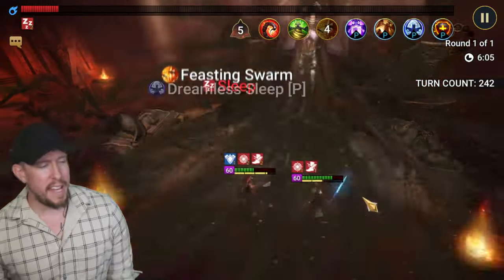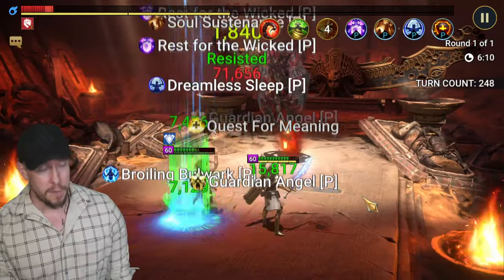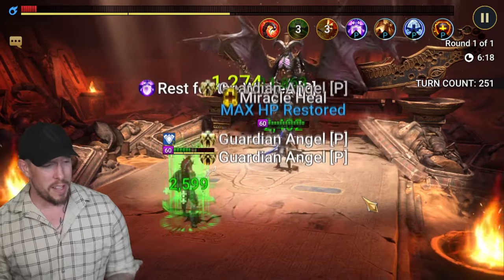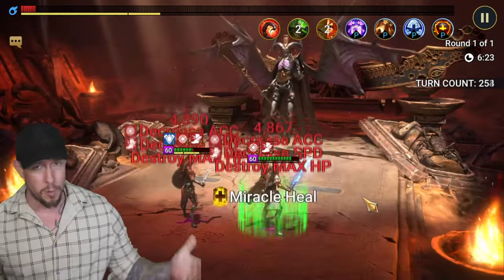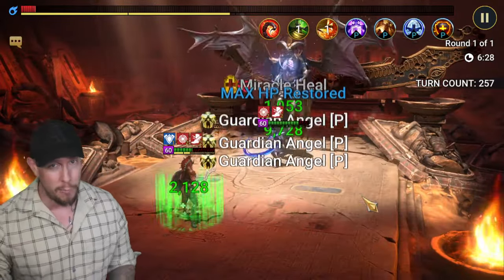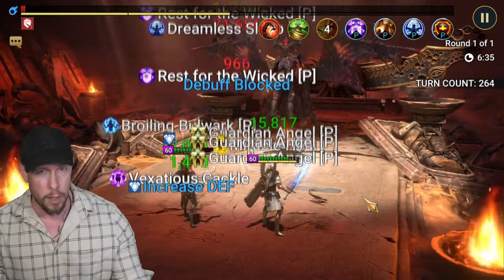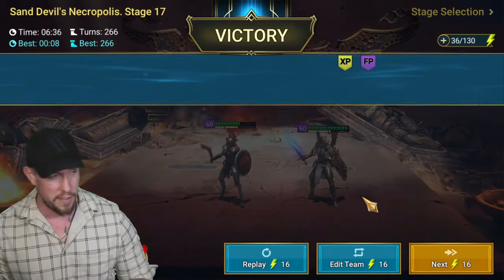We're getting close to the end here, and you can see it's over six minutes on the run, but it is going to be successful. We land that burn — we didn't get that last instant activation, but one more cycle through and we'll be good. The reason it's taking so long is because of the RNG on that A1. Sometimes we're getting the activation, other times we're not. If that was a 60 or 75% chance on that A1, it would make a big difference. It's so close to having a viable stage 24-25 Sand Devil farmer, but just kind of shy of it.